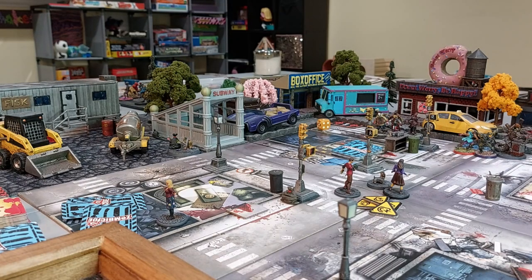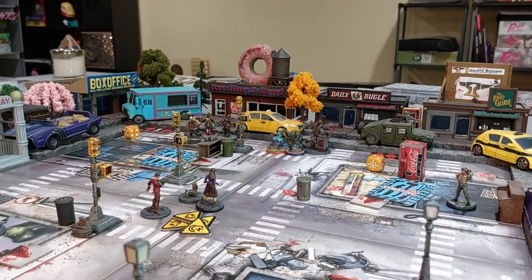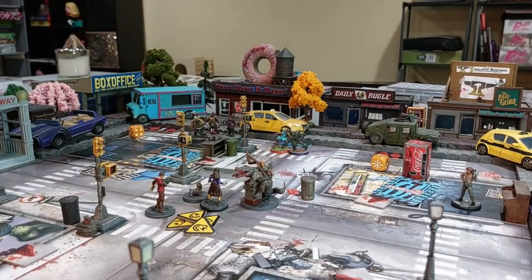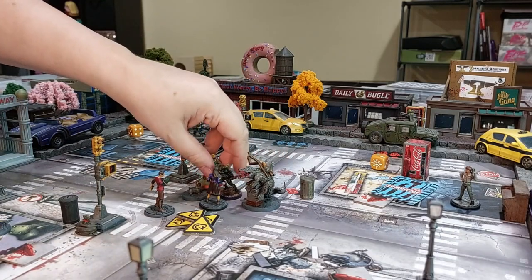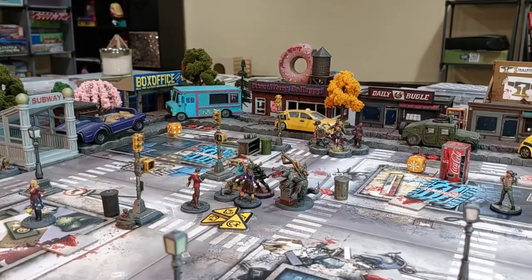Trish uses her last action to move back since she's still in blue. Will and Trish are still in blue. In the zombie phase the Sewer Crocodile moves two toward Will, and the runners move two zones, heading toward the blue spawn and spawn point one area.